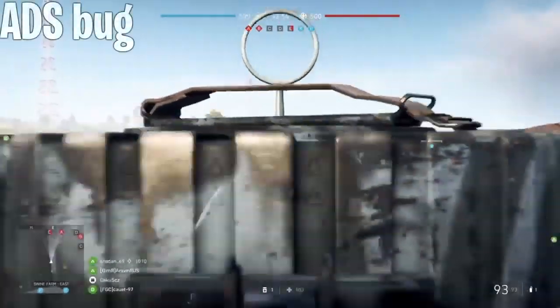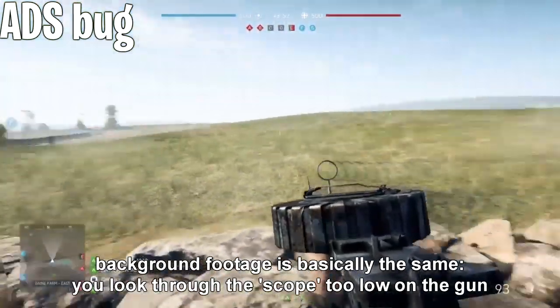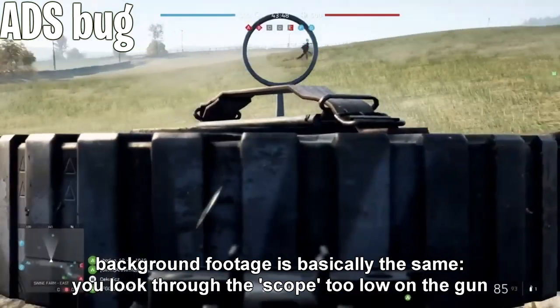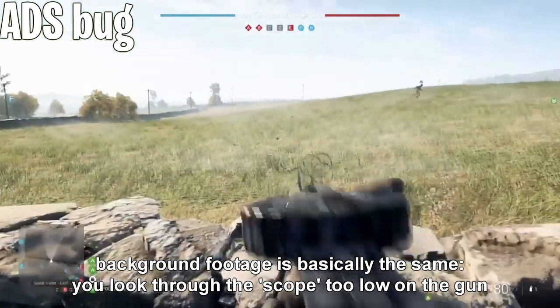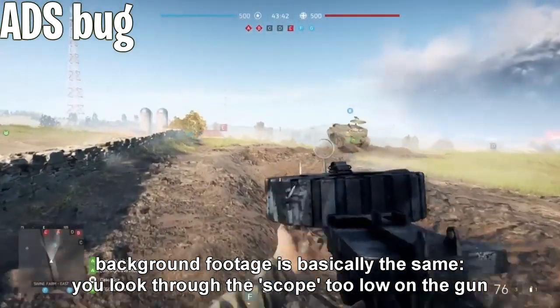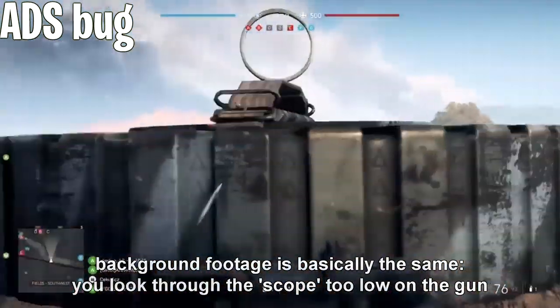Sometimes when you try to aim down sights with a scoped weapon, you aim through the iron sight for some reason, making your view completely blocked by the scope. That's pretty annoying and game-breaking. Pretty sure this has been completely patched at this point, but still, a classic Battlefield 5 bug.